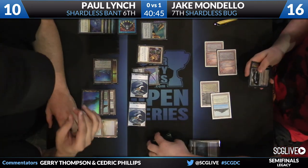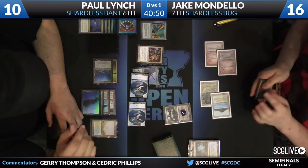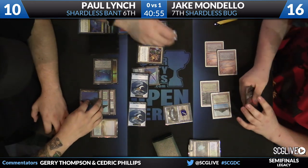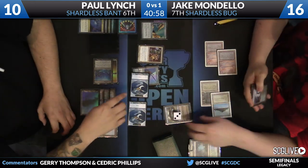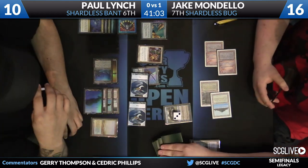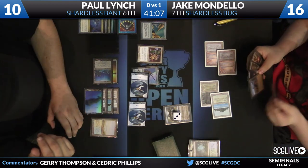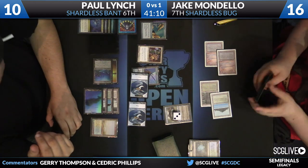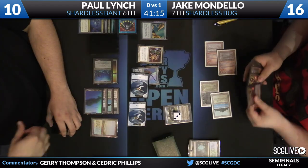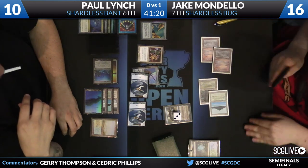Now it's time to see if Jace the Mind Sculptor is better than all — or at least, is he better than Thopter Tokens? You see the Deathrite Shaman over there in the grip. He's going to Brainstorm. He used Wasteland and Liliana. Wasteland could be relevant here, taking out that Academy Ruins. I think it's ready to cause some serious trouble this game.